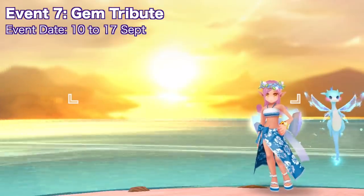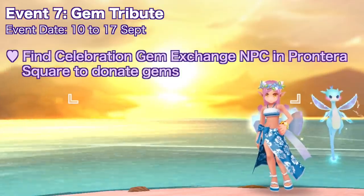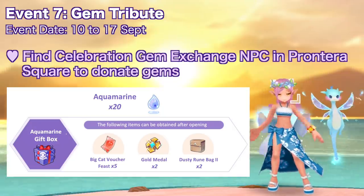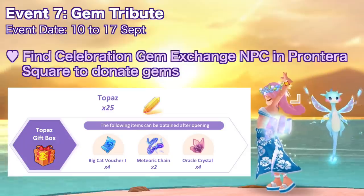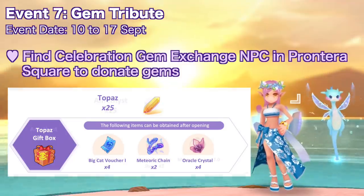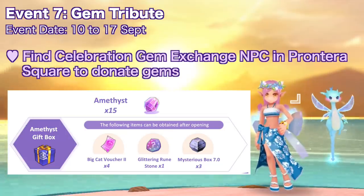Up next we have another gem tribute event from September 10 to 17. You can donate gems to the celebration gem exchange NPC in Prantera Square. Donating 20 aquamarine grants 5 big cat voucher feast, 2 gold medals, and 2 dusty runeback tomb. Donating 25 topaz grants 4 big cat voucher 1, 2 meteoric chain, and 4 oracle crystal. Donating 15 amethyst grants 4 big cat voucher 2, 1 glittering runestone, and 3 mysterious box 7.